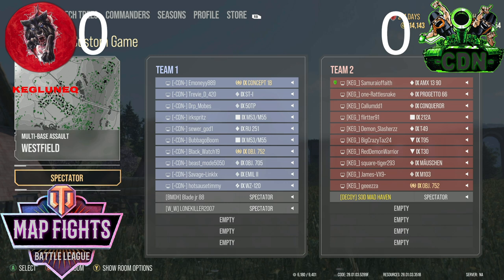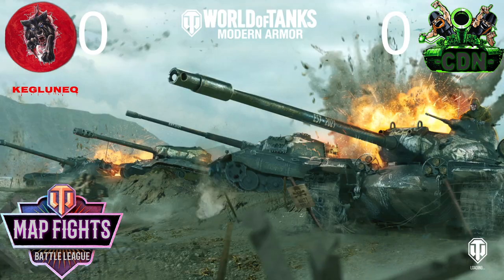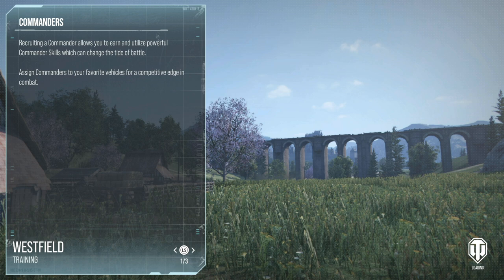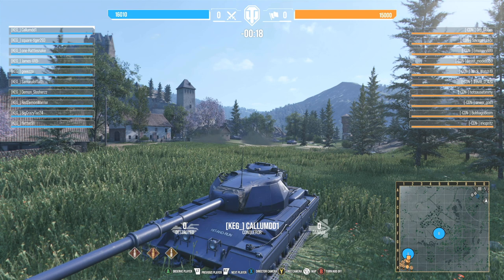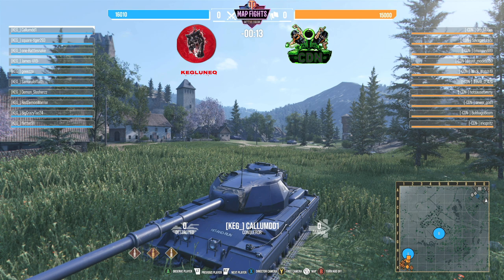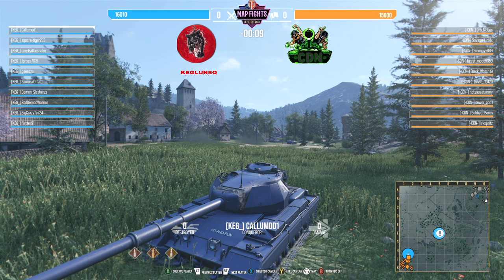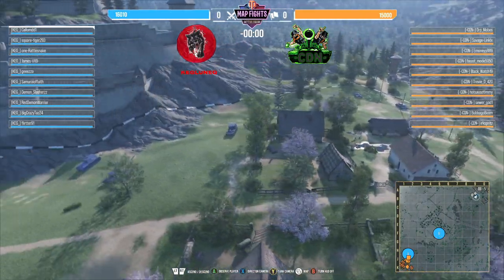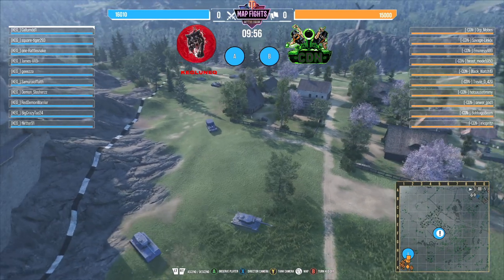WZ120 — there we go. Over on Keg's side the only tank I believe with heat rounds would be the Progetto 66, depending on the gun. CDN is running two artilleries — that's going to be really scary on Westfield, just a consistent barrage. A lot of mobile tanks on CDN's side. They're probably going to try and do a K0 rush. You've also got to keep those artilleries alive.